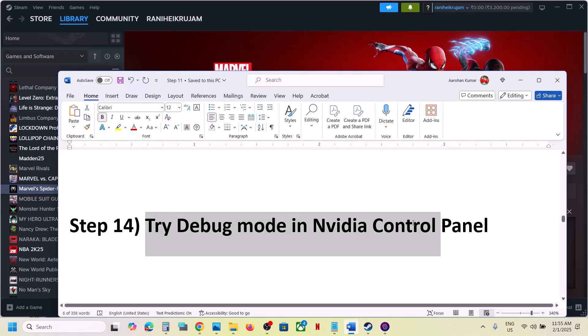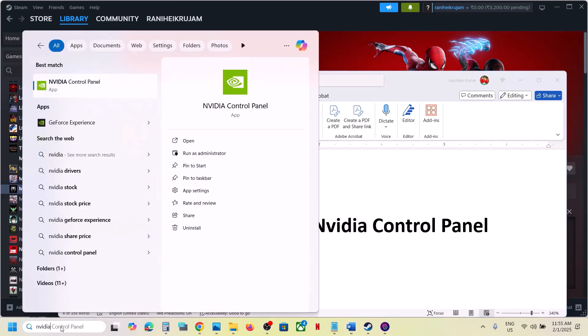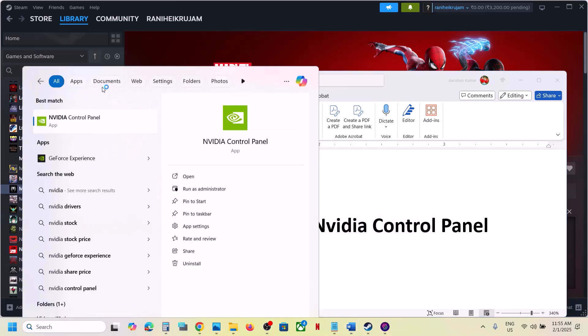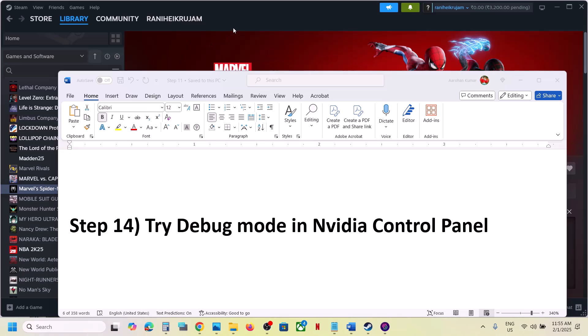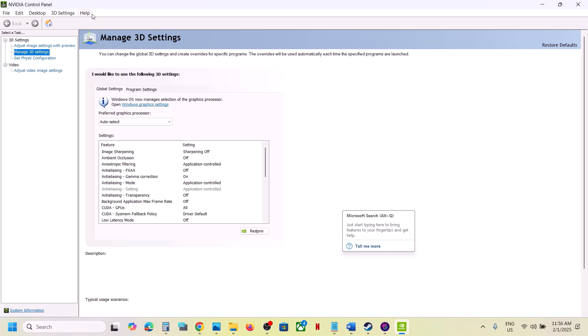The next step is to try Debug Mode in Nvidia Control Panel. Open Nvidia Control Panel, go to the Help option at the top, and select Debug Mode. Put a check on Debug Mode, then launch the game and check.